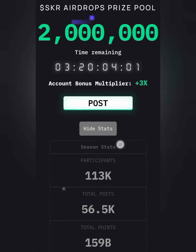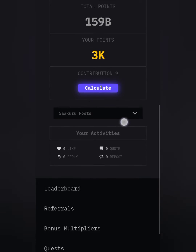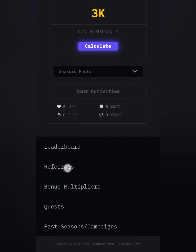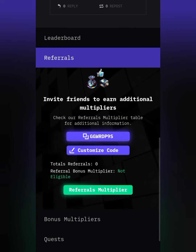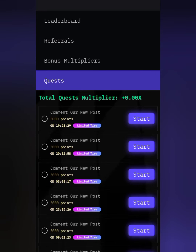Now go down and you can see your total points will show up right there. You can also earn points through referrals — once you invite your friends you get points. You can also complete some quests.